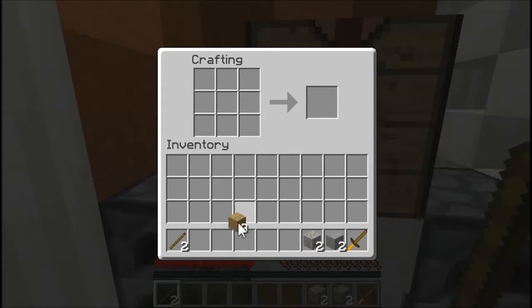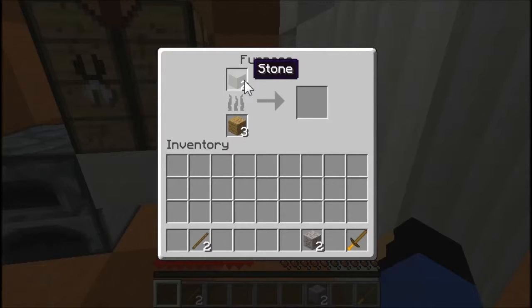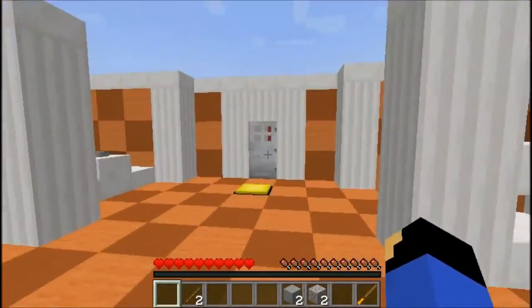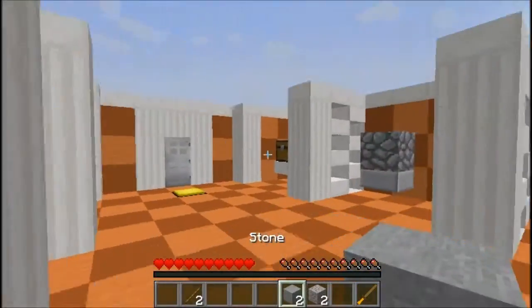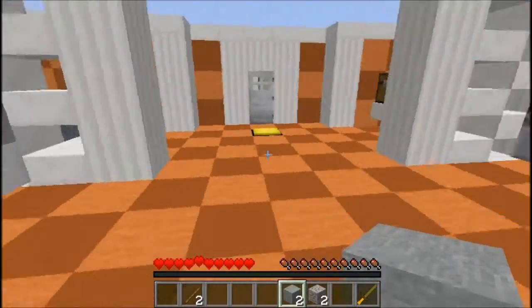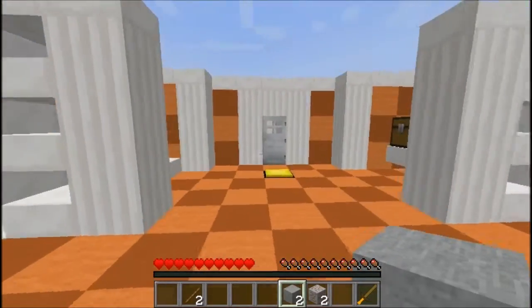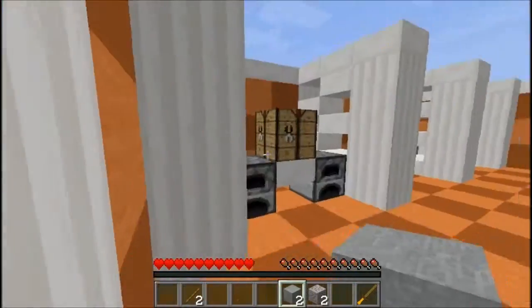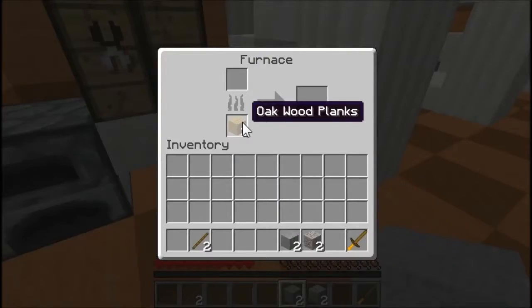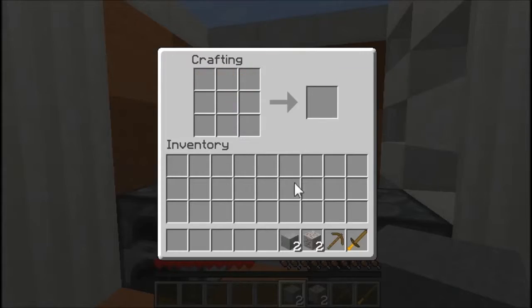Okay, yes. Now we have this, to smelt our iron — stone. We need to smelt our stone first. Wait a minute — wait. I got an idea! But I don't know how we're gonna do it. We don't have a pickaxe or anything like that. So we do have a pickaxe! Wow, the mechanics of this are pretty cool.